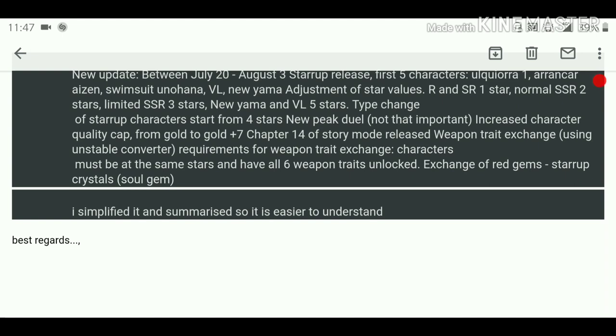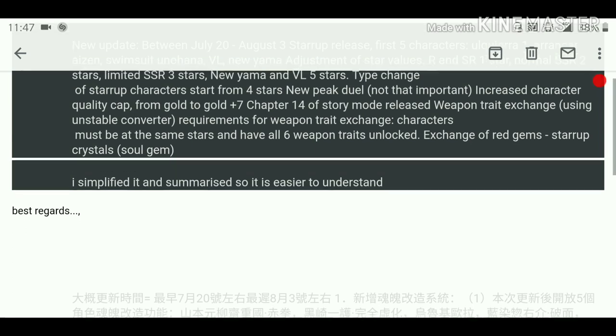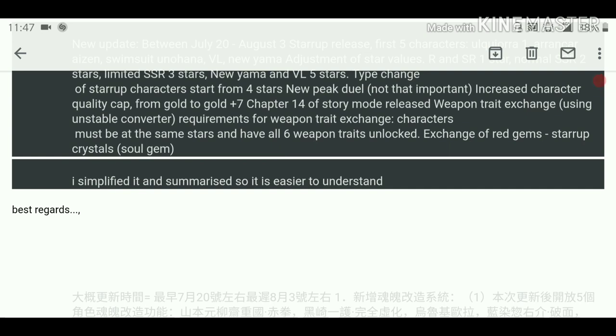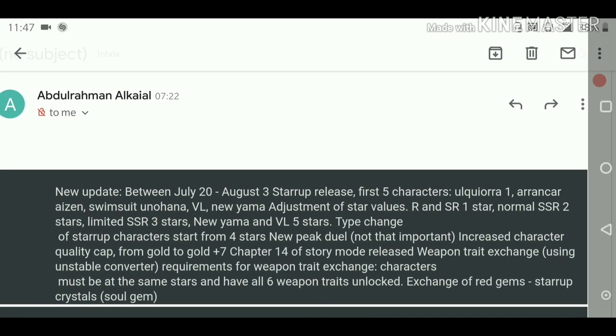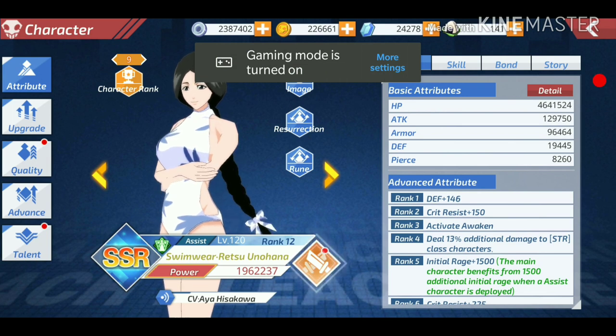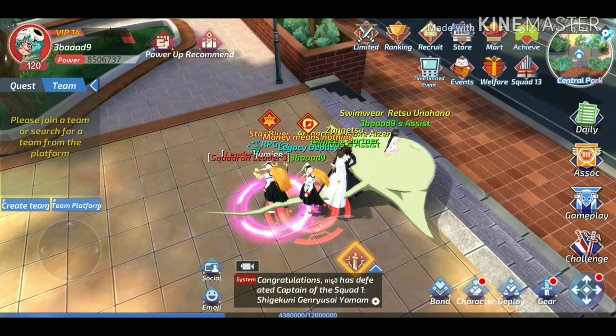Chapter 14 of the story mode is also being released. For weapon trait exchange using the unstable converter, the requirement is: the character must be at the same star level and have all six weapon traits unlocked, which means they need to be realm 15. You also cannot do the swap before reaching that. Additionally, you can exchange red gems for startup crystals, which become soul gems.